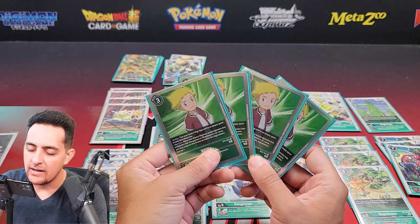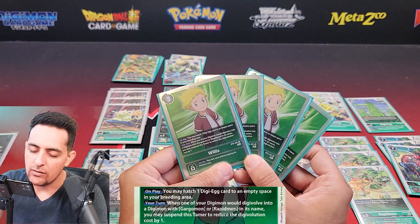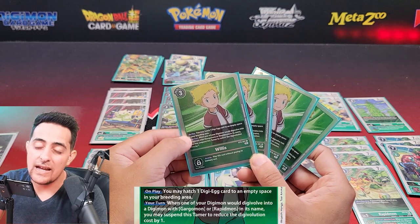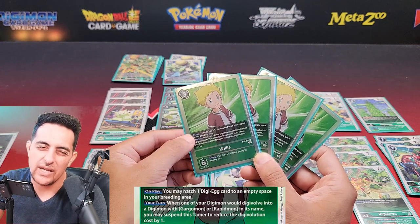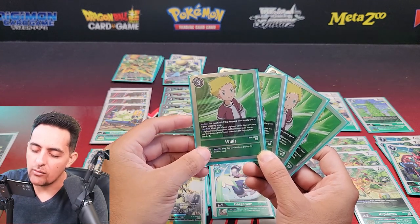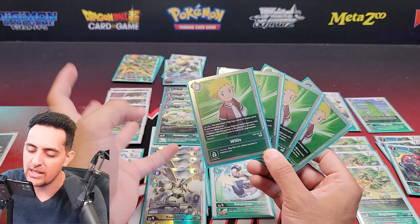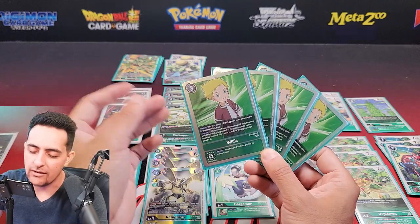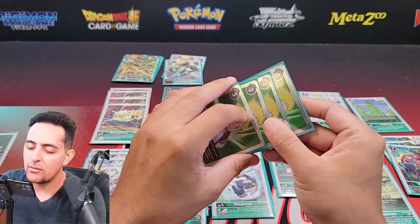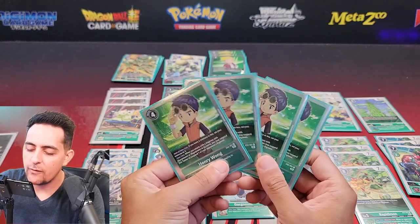Next up, Willis — the BT8 Tamer. On play, you can hatch a Digi-Egg from an empty space, like a mini Mimi. He works well with Gargomon and Rapidmon because you can suspend him to reduce Digivolve cost by one — similar to Nokia. Think of him as Mimi and Nokia fused together. I run four because you'd love to see him, and he can also be checked in security.